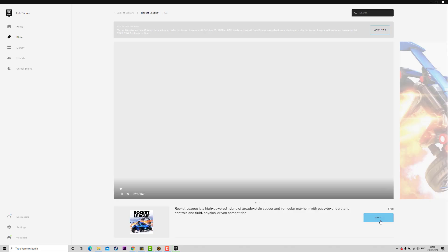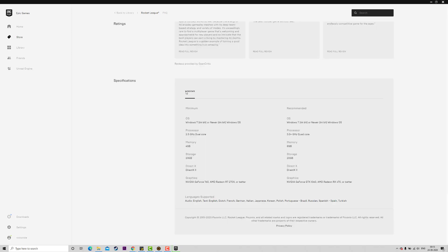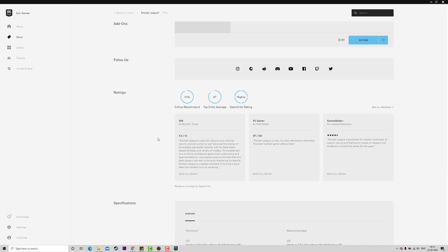Go to the store page. Go to store. Now we are going to look at the system minimum and recommended requirements. You can download it on the PC.